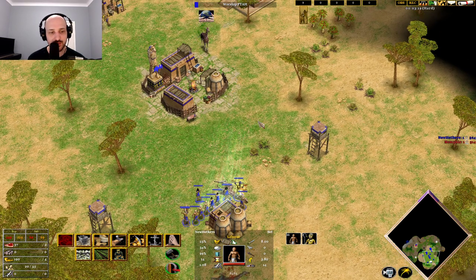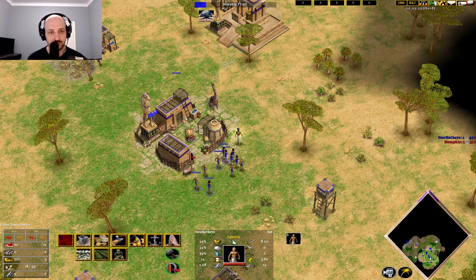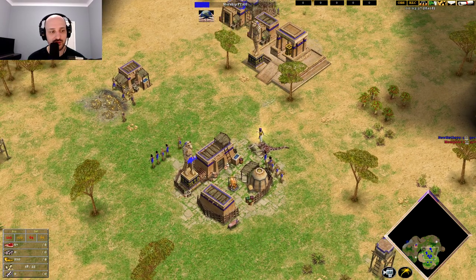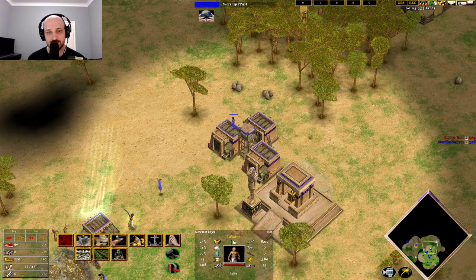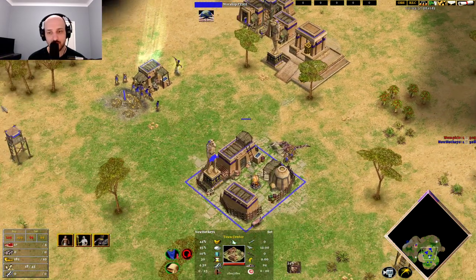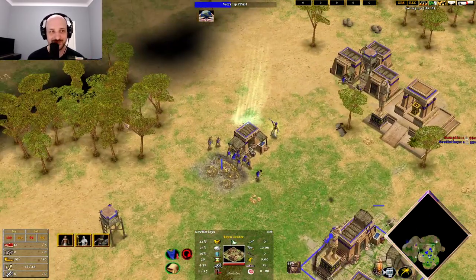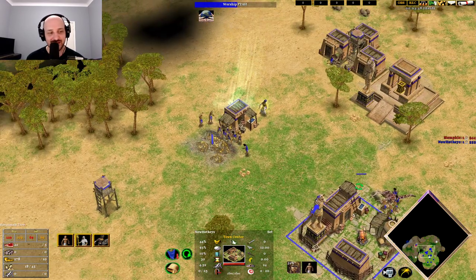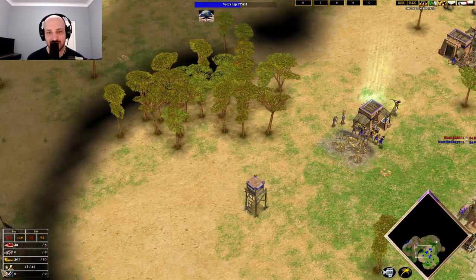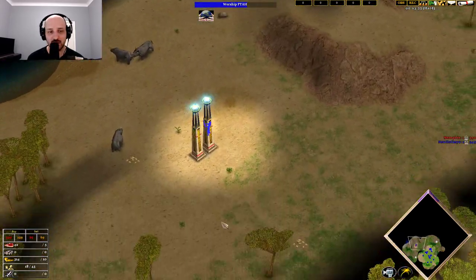I built one too many villagers — it's fine. We leave a bunch of villagers on food and put a bunch over onto gold. We want to get our monument. We're going to have plenty of gold to get the next town center, and we've got this hunt that's beautifully placed. We've got vision to see what our opponent's doing and threaten shifting sands onto them or something like that.